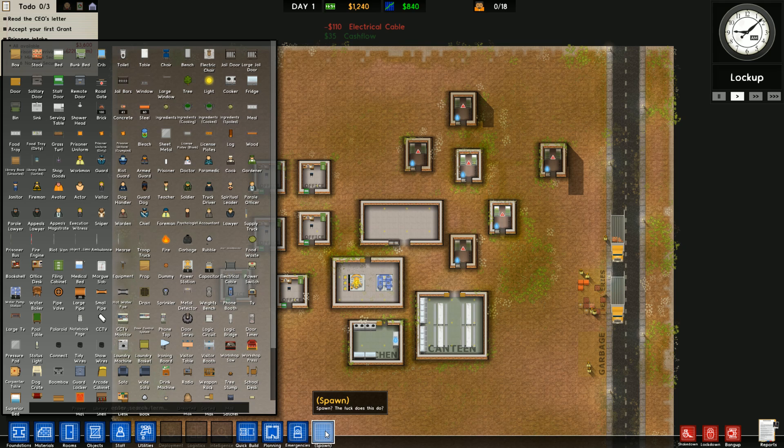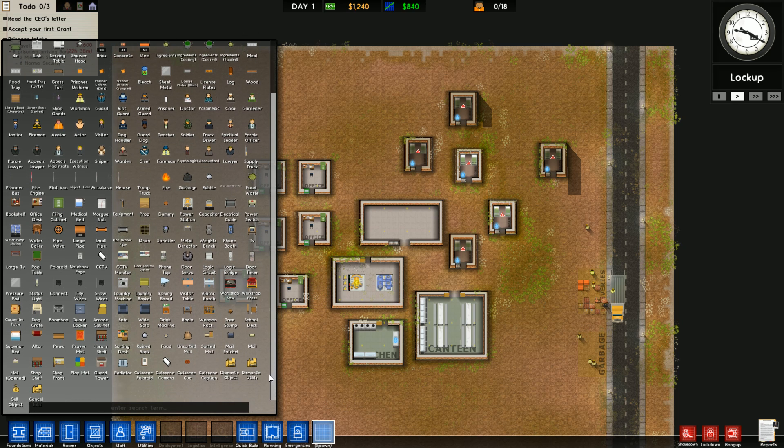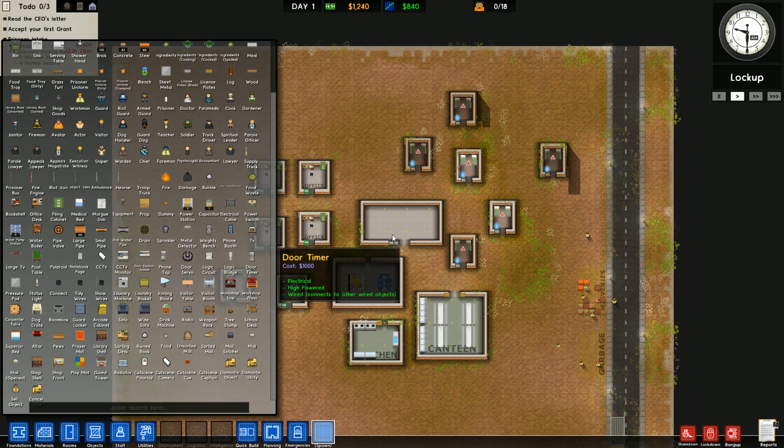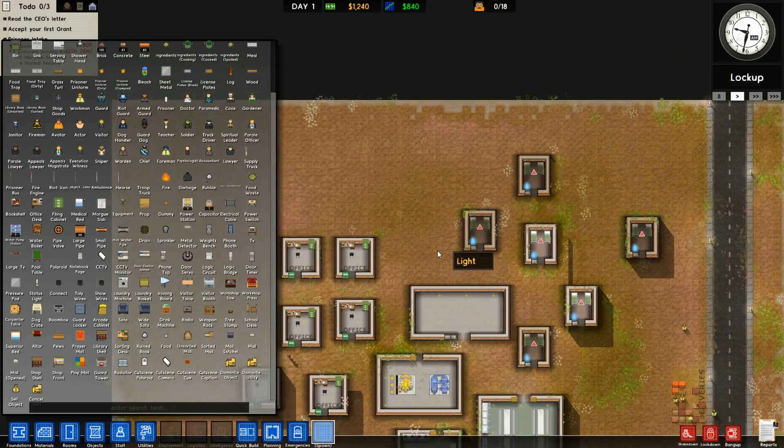Over here you can see the Spawn button. This has all the options of every spawnable item in the game. Some of these I don't know if they're actually in the live game or not — like some of these I don't really recognize. Like, there was a boom box I saw earlier. There might be some stuff for cutscenes and whatnot, but anything you could possibly want should be in this menu.